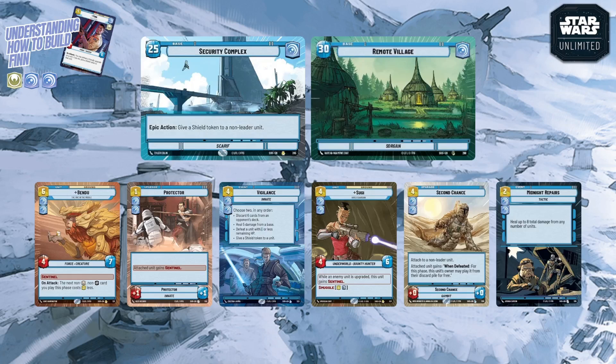Double-blue gives access to six double-aspect cards: Bendu, Protector, Vigilance event, Sugi, Second Chance, and Midnight Repairs. Bendu is a strong fit — he's a Sentinel protecting your board, and when he attacks the next non-heroic/non-villainy card you play costs two less. He's an excellent target for Finn's shields. Protector is a one-cost upgrade giving Sentinel plus one-one stats to a unit, which you can later sacrifice with Finn to give it a shield when it's near death.